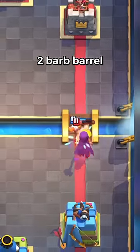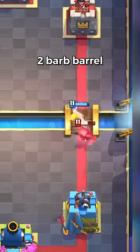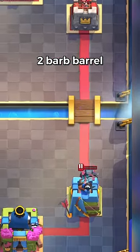Number 2 is Barbarian Barrel. For only 2 Elixir you get a mini Log and a Barbarian to help clear things out. It's really useful and convenient for defending, unlike the other more useless Barbarian cards.